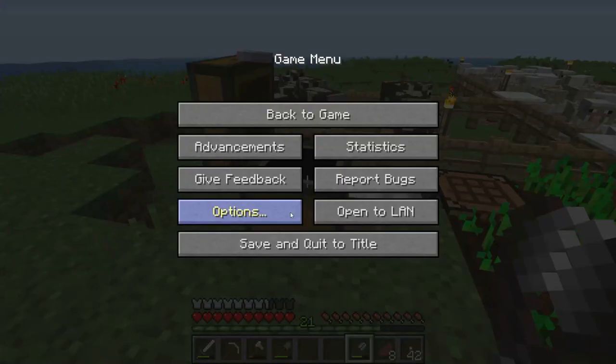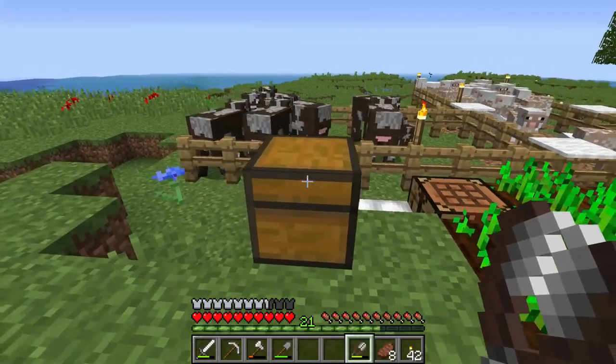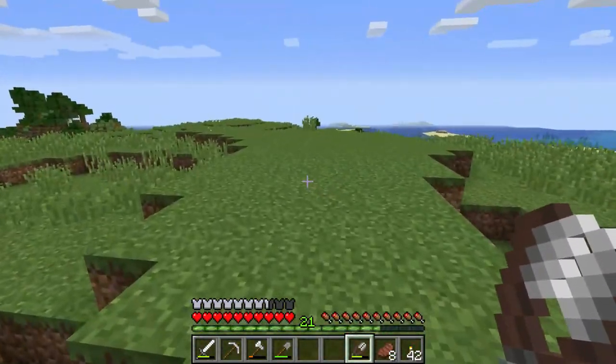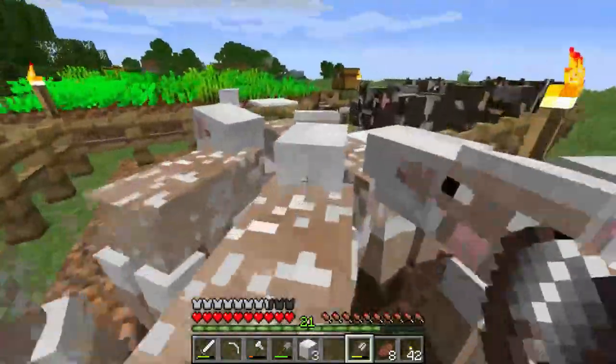Last thing before I show you how to properly mine: I did switch my texture pack from what I was usually using, which was Custom Faithful, and that's only for 1.13. I went back to the default Programmer Art, the classic look of Minecraft, just to make sure that all the builds I do are going to look good in the original Minecraft texture pack so you can build it for yourself.